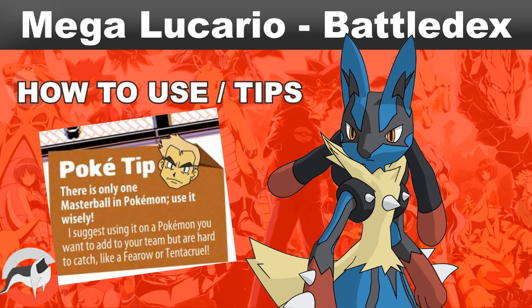Once you get a Nasty Plot or a Swords Dance up, depending on which Megalucario you're using, it is pretty easy to sweep your opponent's team. Having the priority move there with his Adaptability STAB, you can usually OHKO non-bulky Pokemon even with a priority move after one or two Nasty Plots or Swords Dances. So I would always recommend having a priority move on him.